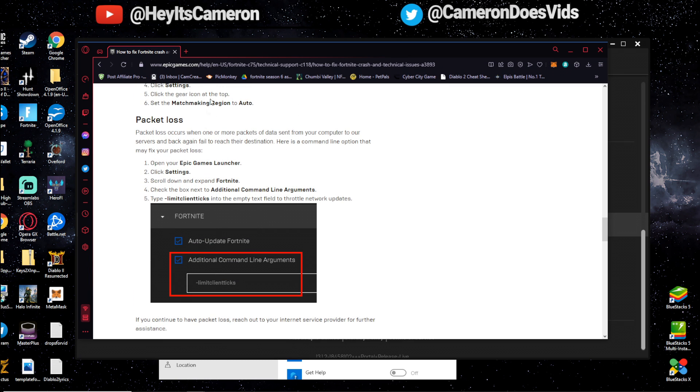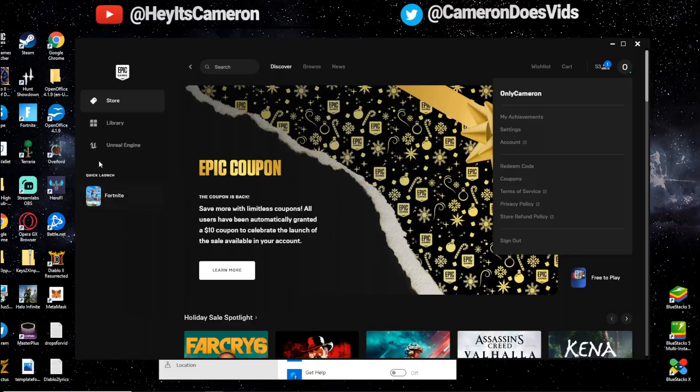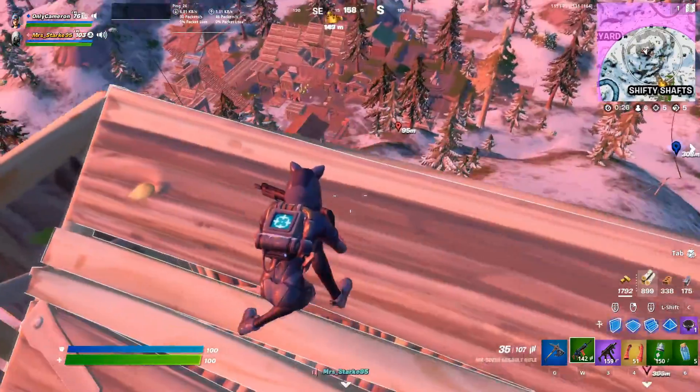The article is linked in the description if you want to check it out. This command will allow your game to have fewer packet loss issues. After doing that, save it, close and reopen Fortnite, and it should be good to go.